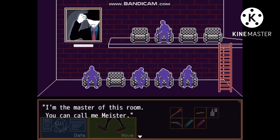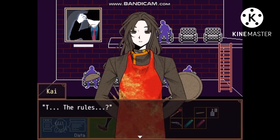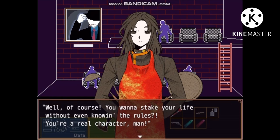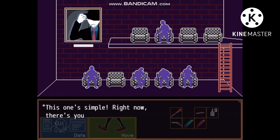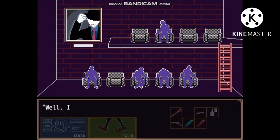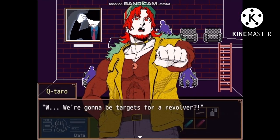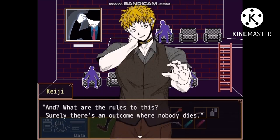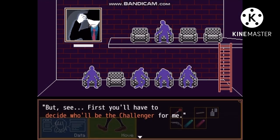Whose voice was that? Ha ha ha - don't sweat. Yo, it's the painting! I'm the master of this room - you can call me Meister. Now, to get right to it, let me explain the rules of the game. You wanna take your life without even knowing the rules? At least I'm here with my favorite people. This one's simple - right now there's five humans in the room. There are four open spaces: one will be the challenger, and the other four will sit down and be targets. Targets? For what? I gave you that cool weapon here in this room, didn't I? We're gonna be targets for a revolver?